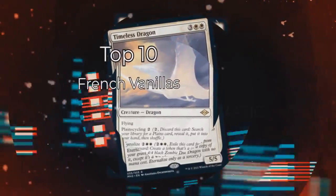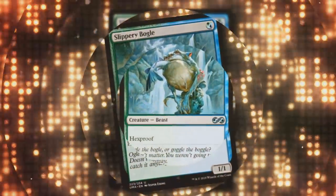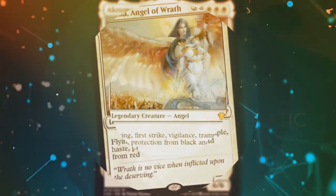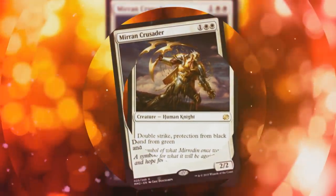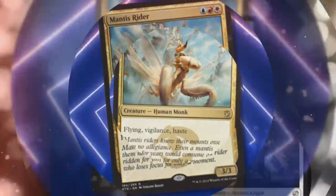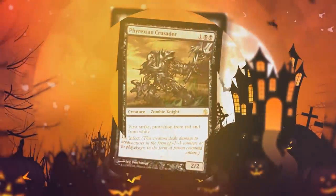Magic players refer to creatures with no abilities as Vanilla Creatures. French Vanillas are the name for creatures that only have keyword abilities. French Vanillas are usually a bit weaker than creatures with other abilities, because those abilities are usually really good. But there are still a lot of French Vanillas that have found success in a variety of formats. So today, we're going over the best French Vanilla Creatures in all of Magic.